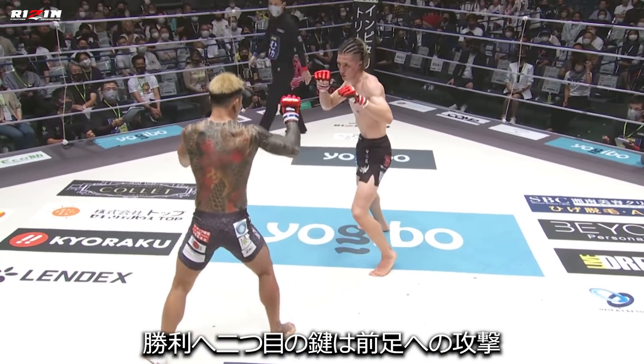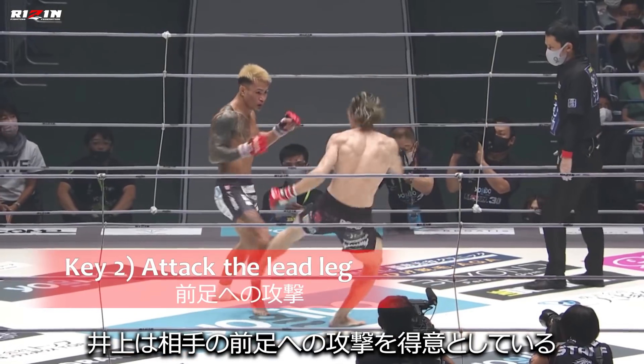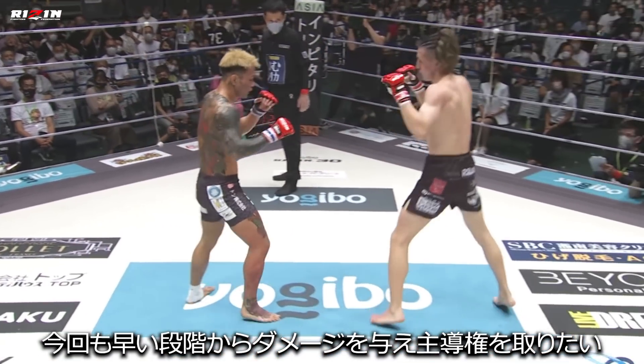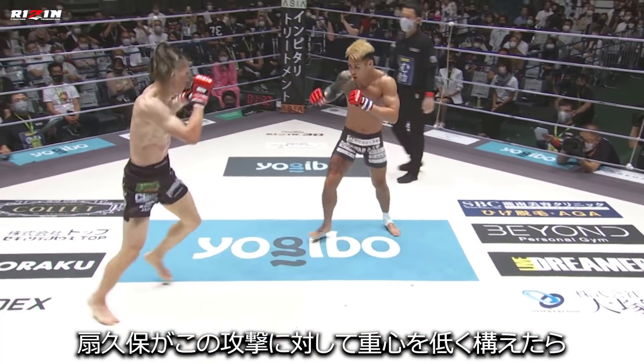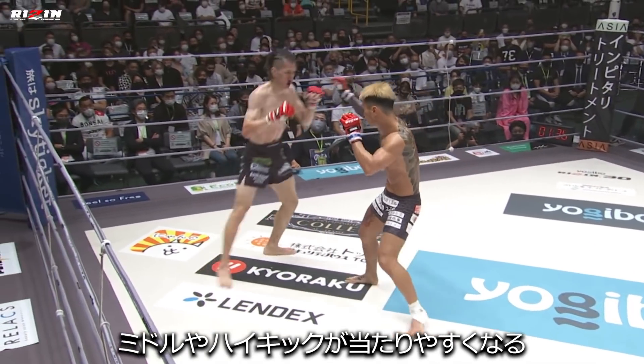The second key to victory would be to attack the lead leg. It's no secret that Inoue has been able to chop down his opponents' lead legs with his quick calf kick. He will want to establish this technique as early as he can to frustrate the former Shuto champion. If Ogikubo elects to come out with a low stance to deal with this technique, Inoue could always threaten the middle or high kick to catch him off guard.